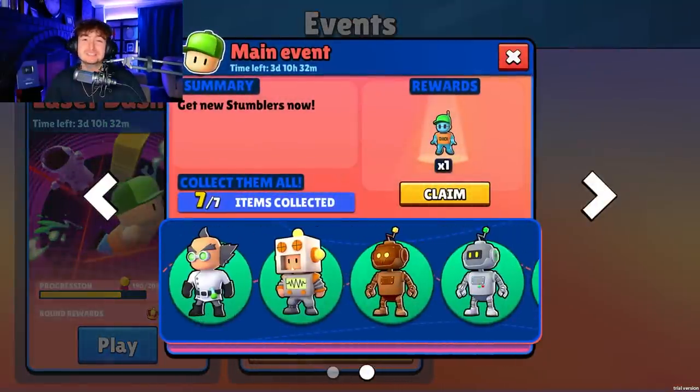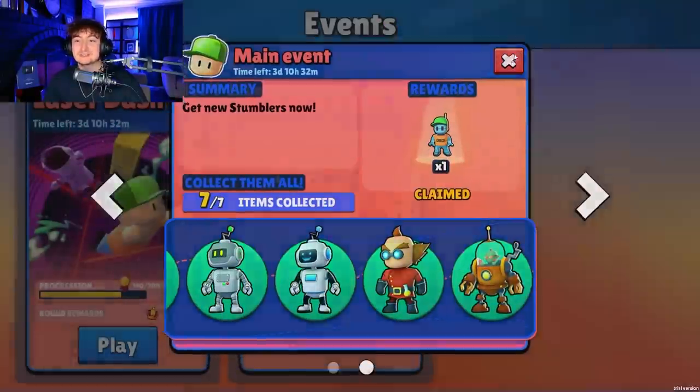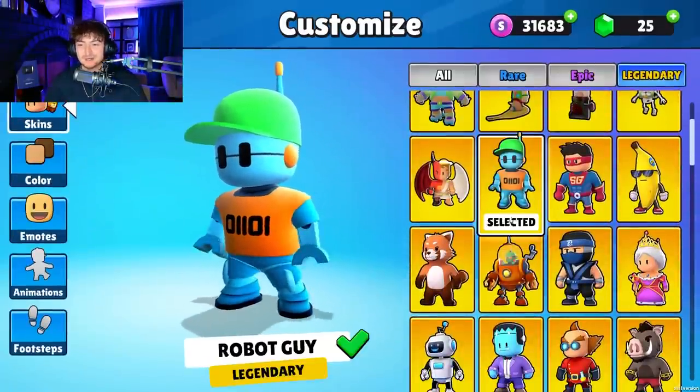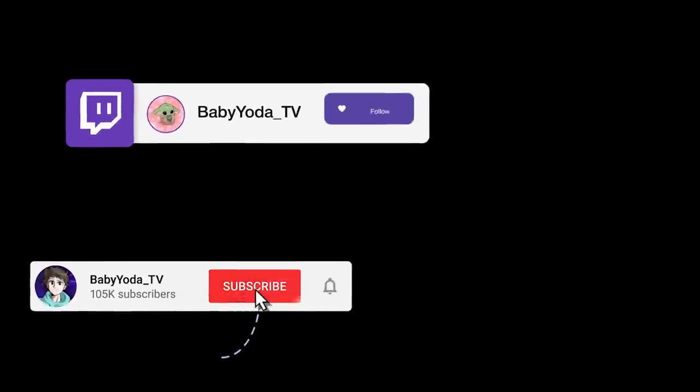You guys saw how easy it was to get the new skin, and the fact that you're going to get rewards on top of this brand new Legendary is honestly amazing. Big shout-out to Scopely for making play-to-earn events — that was the best update they could have ever done. Hopefully you guys enjoyed this video. If you did, don't forget to like and subscribe, and we'll see you in the next one. Goodbye!